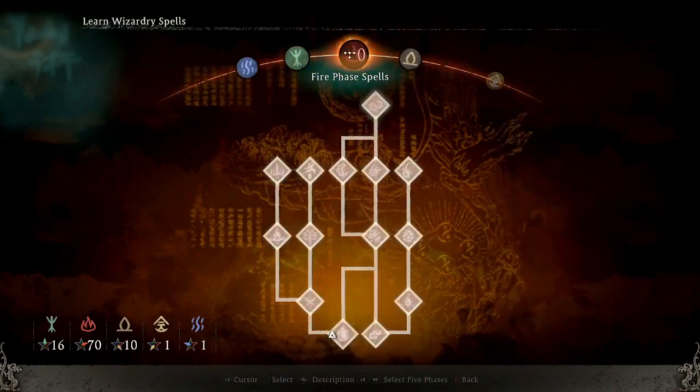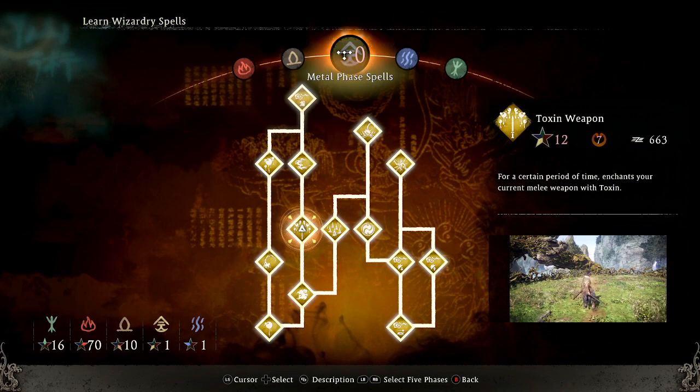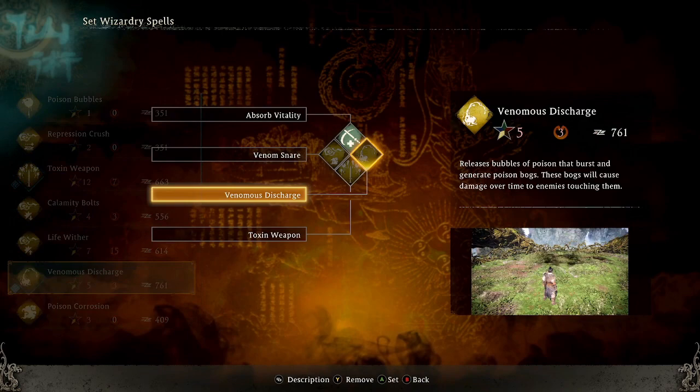Under the Wizardry Spells, Venom Snare is going to be the top Wizardry Spell in the metal phase. The other one I recommend using is the weapon enhancement ability where you apply toxin to your weapons to do extra toxin damage. The third or fourth Wizardry Spells are kind of up to you — I'm still using Vitality, which I've pretty much always used in every fight to help you and your companions stay alive. Just make sure you have the toxin weapon and the Venom Snare abilities attached, as they're going to do a ton of damage to this boss.